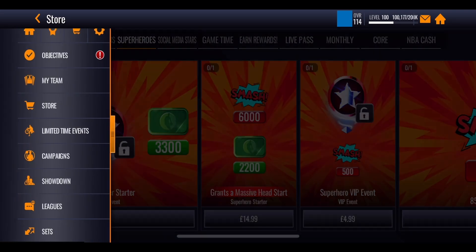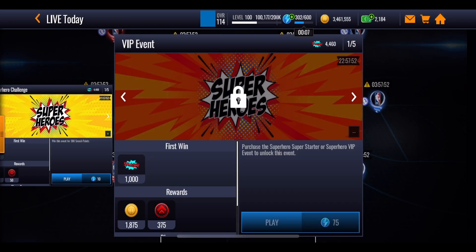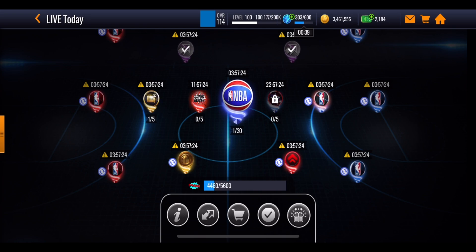You can also buy the VIP event pass which is in the live today section of the game. It is a slightly different event in that it gives you a thousand points for each of these five events, costing 75 stamina to play through each one on a 24-hour reset. You do have to spend real money to unlock this event, but it will definitely help you get through those milestones further — you're getting 1,000 points plus the jersey and court bonus for a good amount of points each time.